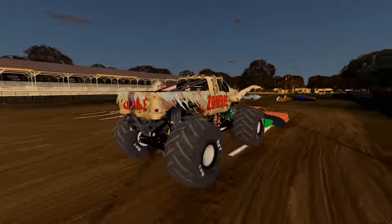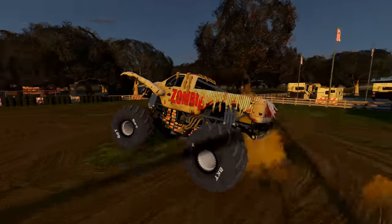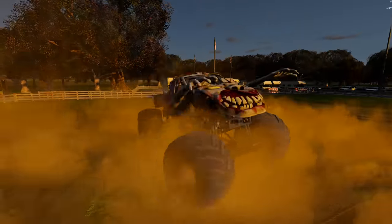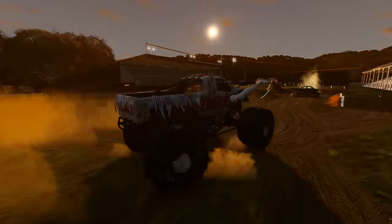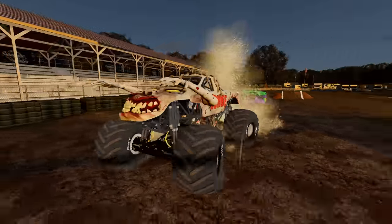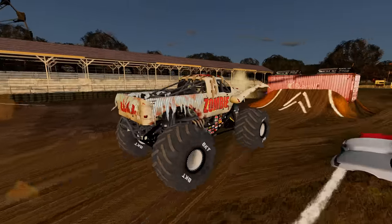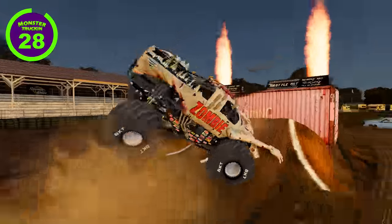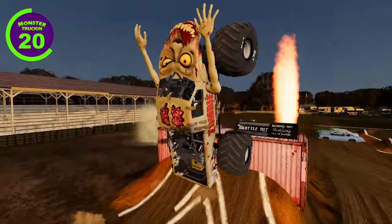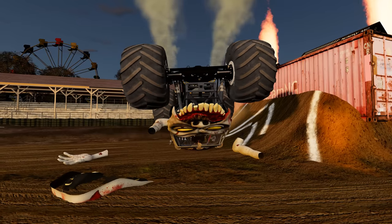Zombie's off — over the first set of crush cars, and he almost rolls over going over the second set. Now Zombie's getting some really nice donuts. He moves on to the crush car stack and gets a nice wheelie into the mud pit. Zombie makes it out of the mud pit and gets set up for his backflips. Zombie gets his first backflip and has plenty of time, going for backflip number two — but he crashes hard on his roof and Zombie crashes out. He only finishes with one backflip.